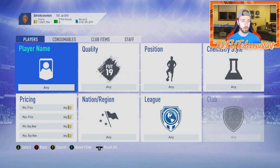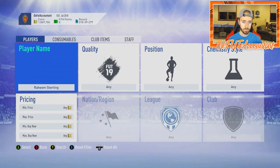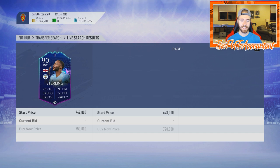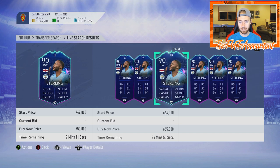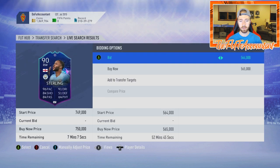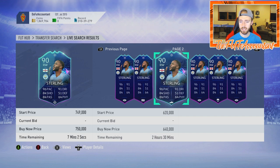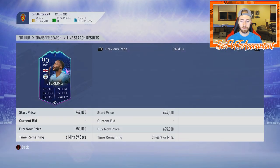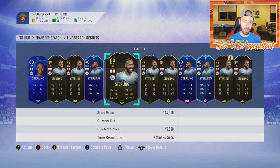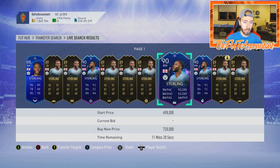Speaking of Road to the Final cards - on my transfer list I have two Road to the Final Sterlings, and this is a very interesting play. They have a game this coming week and a lot of people aren't thinking about this right now. Sterling is actually still down a good bit - 580k with a bid there. I'm trying to get mine for under 560 or 550. This card was 650k just a couple weeks ago in the hype, and he's going to rise back up into that hype.